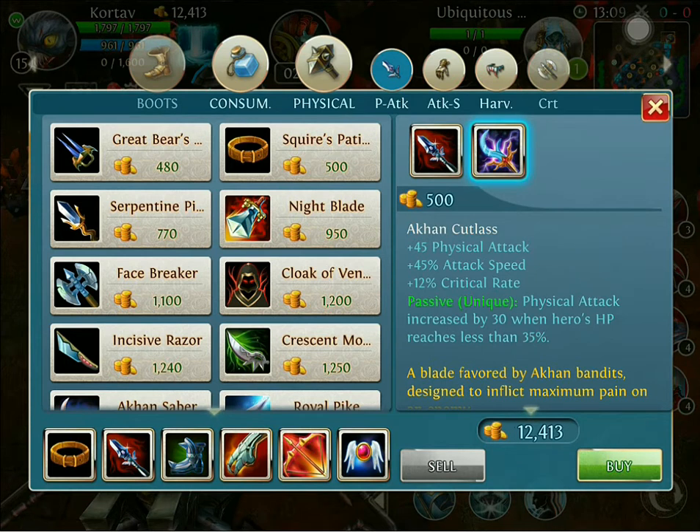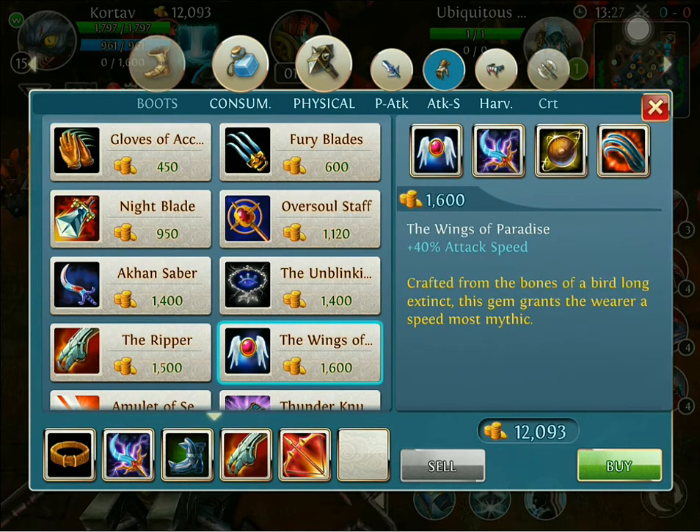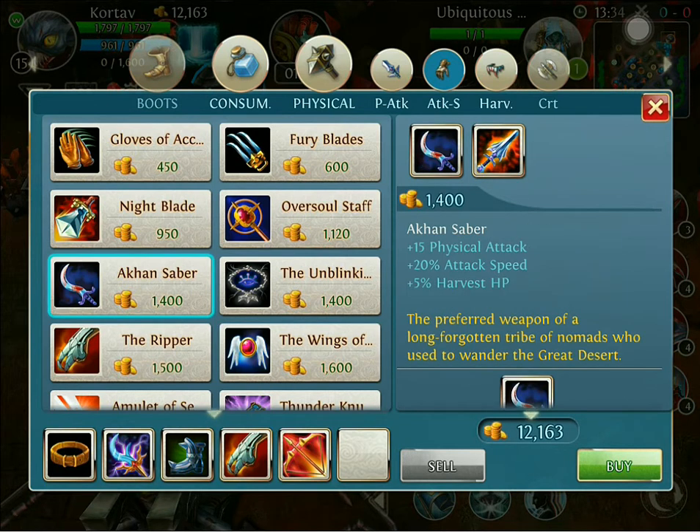Then I go ahead and buy into the Arcane Cutlass. I want you all to understand — you have to buy the Wings of Paradise first, as that's going to be more effective with Kortav. After you buy that, you can go ahead and start building the Arcane Saber.